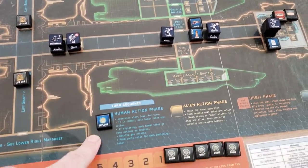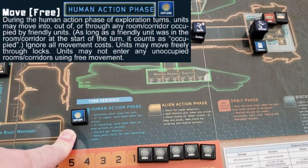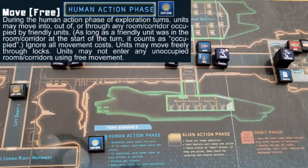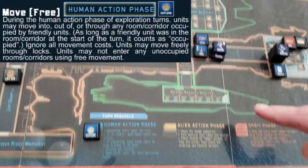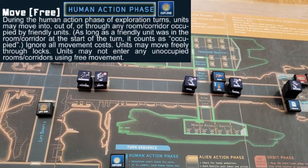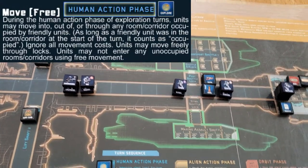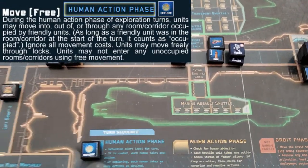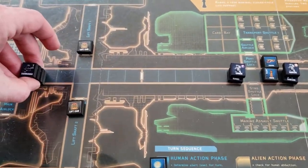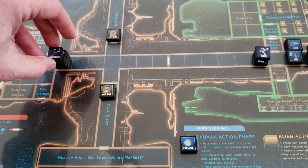We are starting the turn as an Explore Turn, and during the Human Action Phase during an Explore Turn, you have free reign to move anyone through any space controlled by people, as well as shuttle locks and the Marine Shuttle, with no movement cost. This represents a long period of time, 10 seconds to 2 minutes. So the crew's got control of all this area — there's no concern about aliens walking in. They've got time to do stuff. We're in a zero-G environment here, which doesn't mean anything right now since we're exploring during the Human Action Phase.